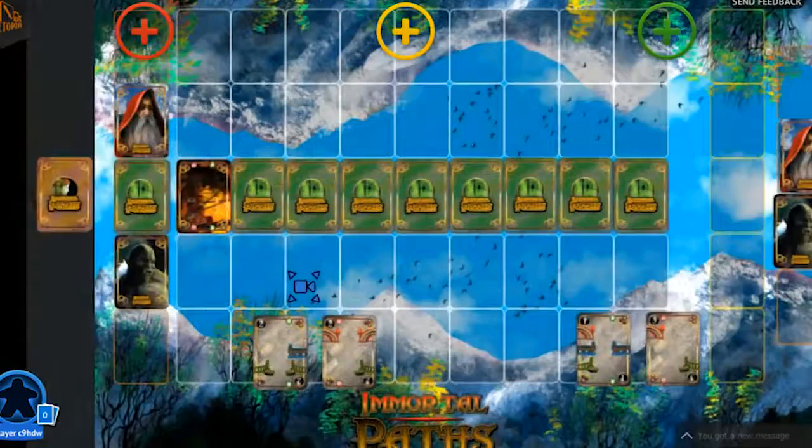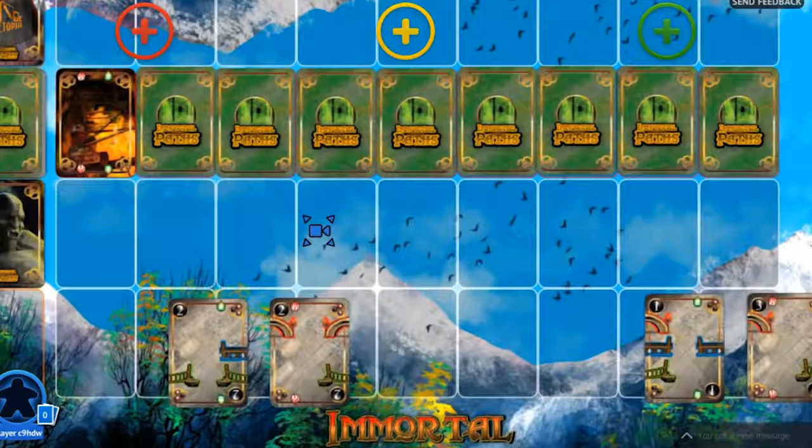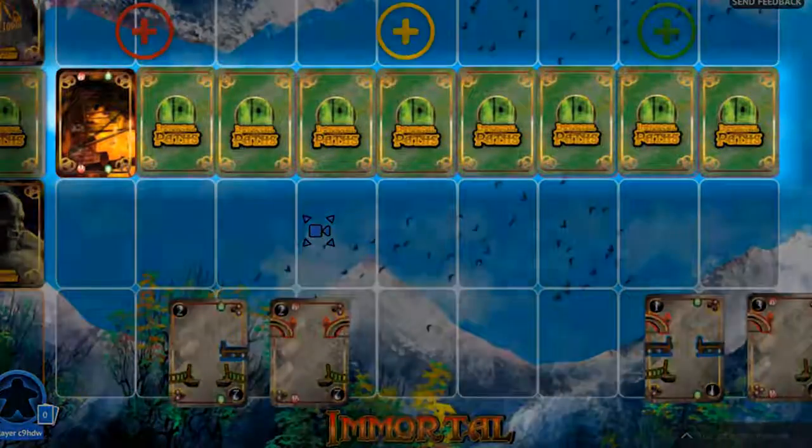This is then repeated so each player has two bridge cards in their hand. Now players start building their immortal paths. To build your path and place bridge cards, you need to pay careful attention to the line of obstacle cards.